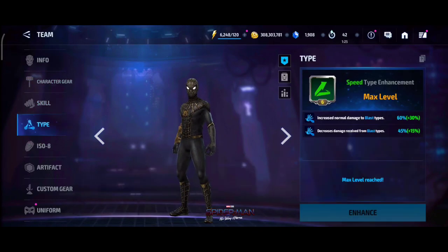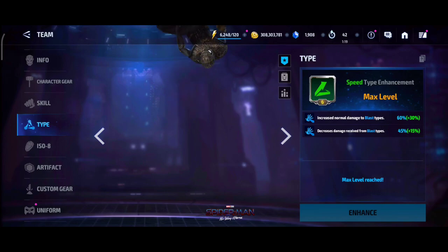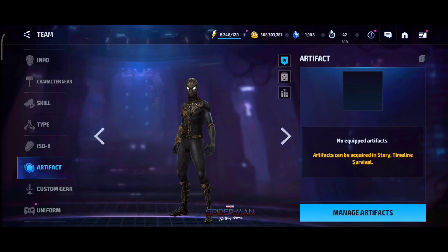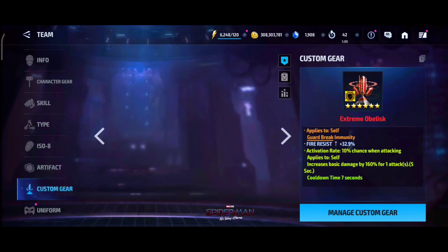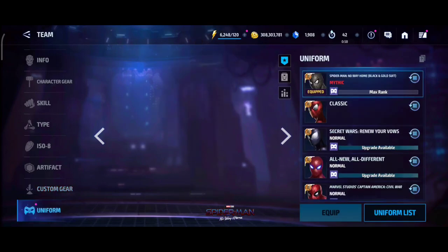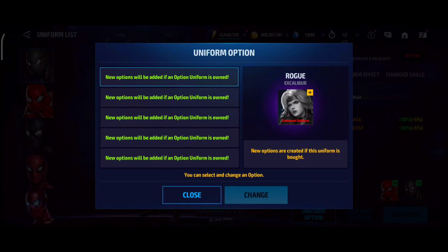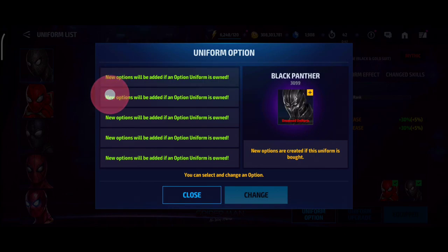Type Amplification is max level, which helps a lot in Mephisto specifically. Power of Angel Stage 12 artifact — no artifact yet; I'm still waiting for the Spider-Man artifact. We have the Guard Break Immunity 160 damage proc obelisk — that's what we'll be using for this clear. We have a mythic uniform with no uniform options on my account unfortunately.